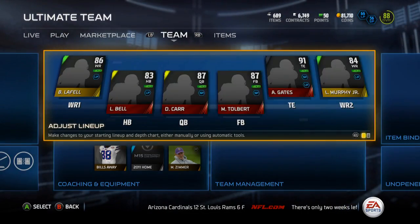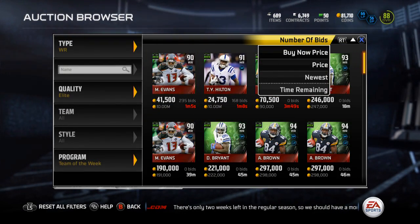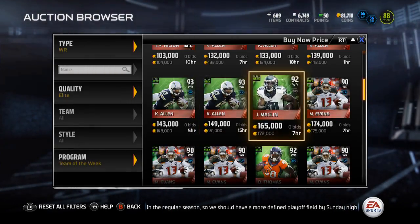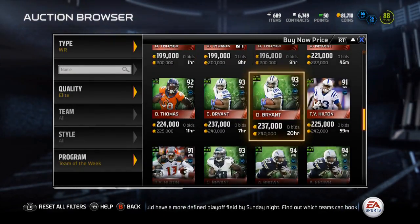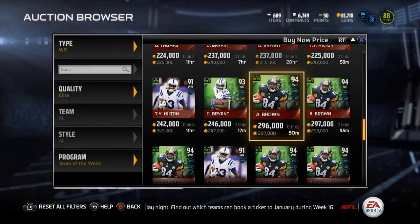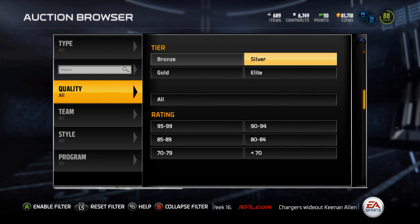Another really effective method is to look at the coaches. You'll see some of the dual styles you can pick up. Keenan Allen, I believe, is long passing and ground and pound. Des Bryant is short passing and ground and pound. The new Antonio Brown is short passing and long pass. You can pick up any of those — they're a lot cheaper than Team of the Week cards.